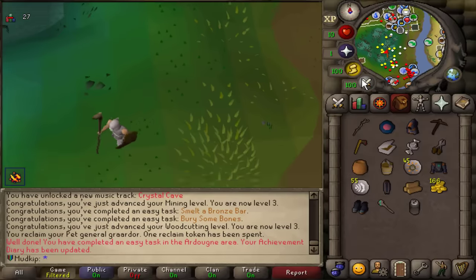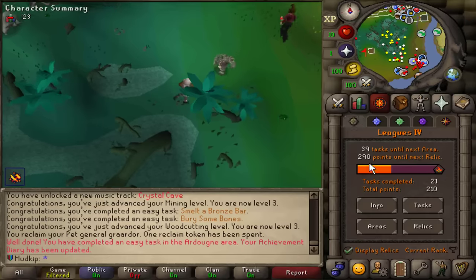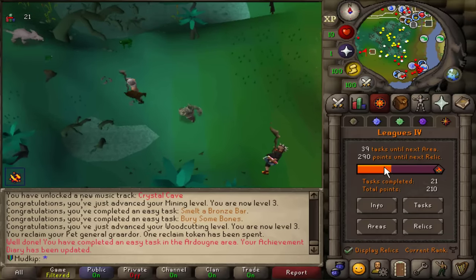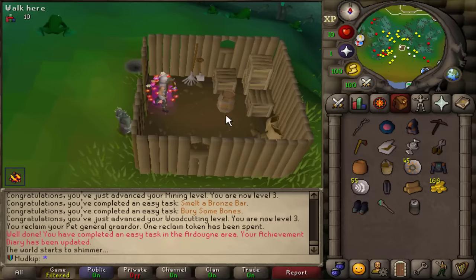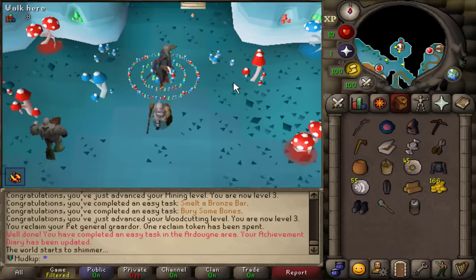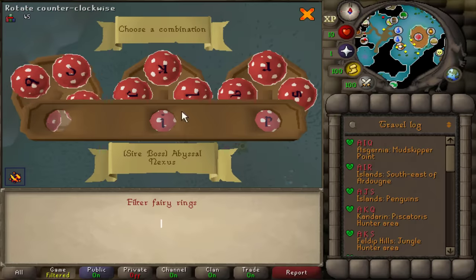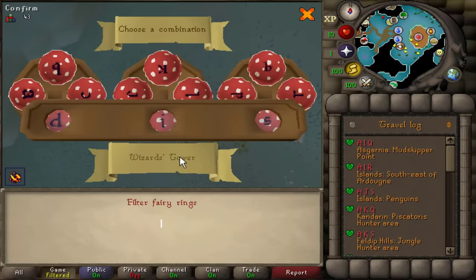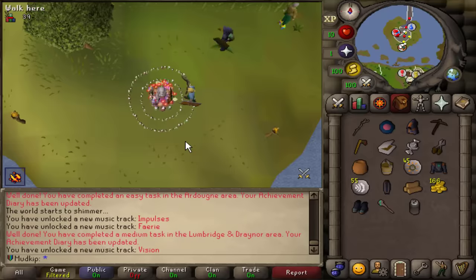I just checked the wiki — you get the crystal memories when you unlock the tier 3 relics. The next relic is going to be at 500 league points, so I'm 290 points away. I want to show a trick to save a bit of time: if we enter Zanaris we can go to the Fairy Ring. Because Fairy Tale Part 2 is auto-completed, we can use the Fairy Rings to get around the map, which is useful early on when we don't have many teleports unlocked.